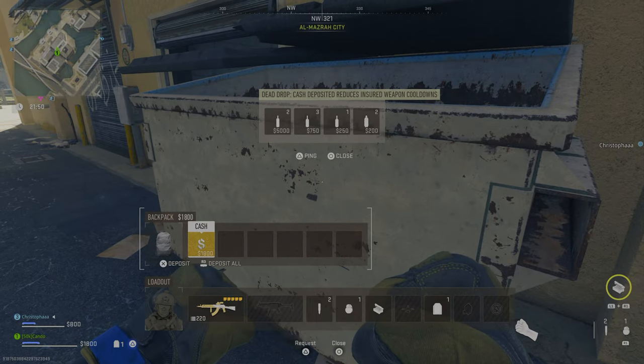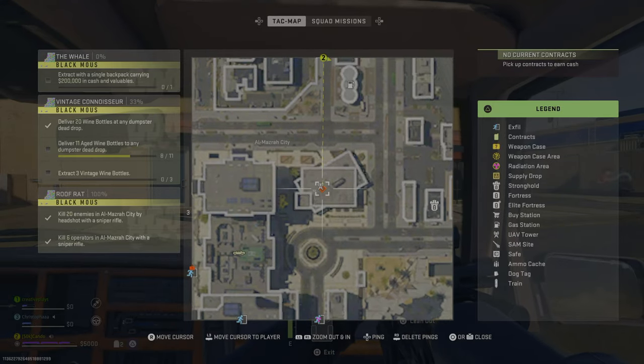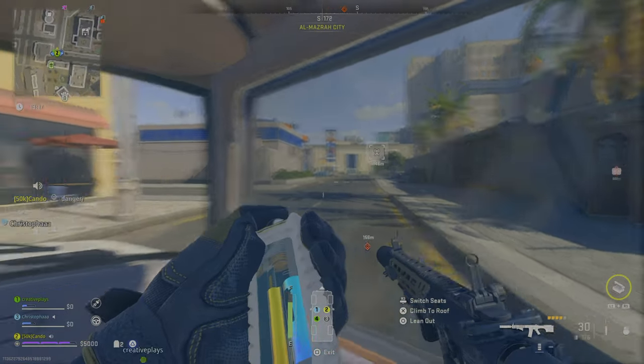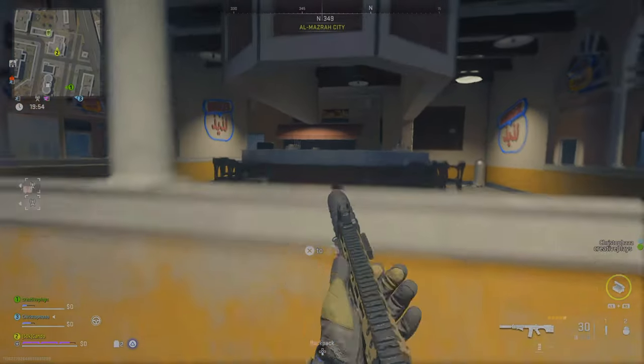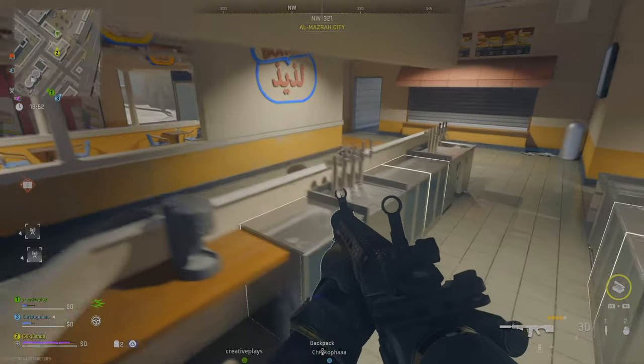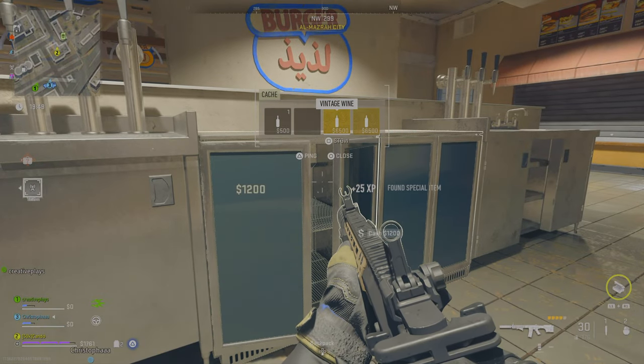The one I actually want you to go to — and trust me it's the best one — is in Al Masra City. On screen right now you're going to see me looting these two specific spots. I'm showing you on the mini-map right now: it's Burger Town, but as Hasbulu would say it'd be 'Burger,' and then another place called Yum Yum.